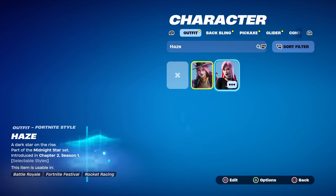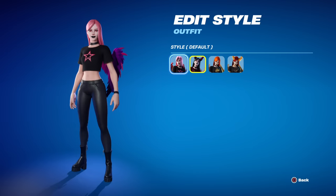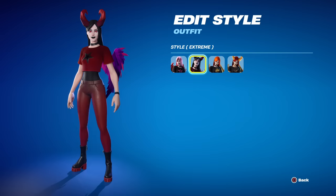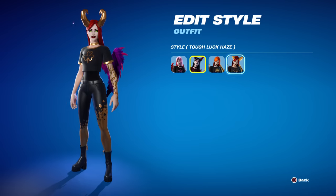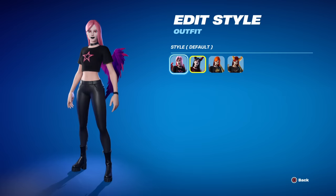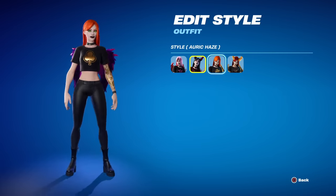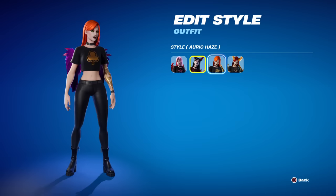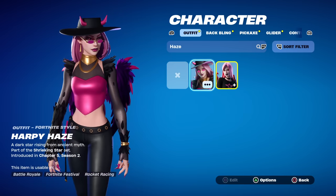Contrasting her to the original Haze skin — she also has a monster theme. The original Haze has a devil look in her extreme style, an auric style, and a monster version too. I think the original Haze is way better because she has all these styles, and the first and third are perfect — no horns, no hat, nothing crazy, hair not too long. For Harpy Haze, there are no styles, and she has a few things people don't like: horns, a big hat which could obstruct aim-down-sights.